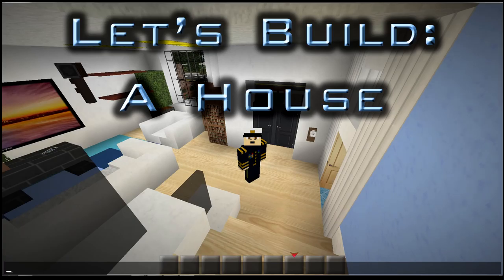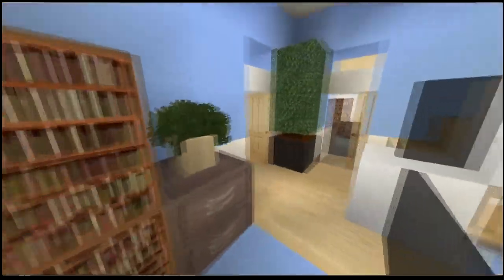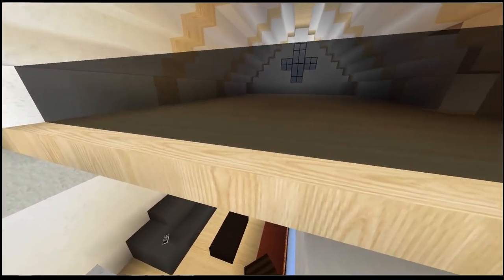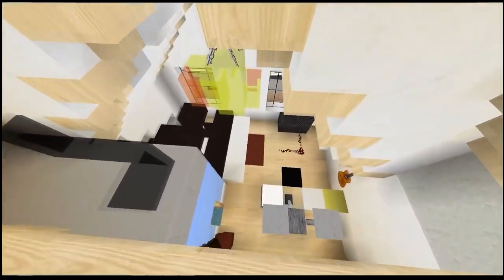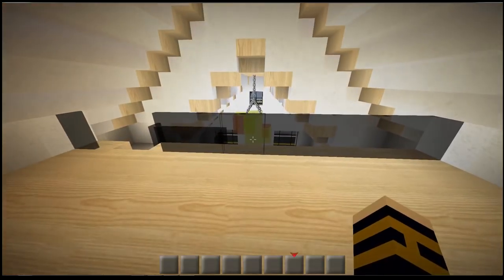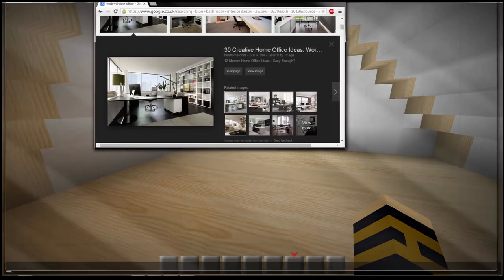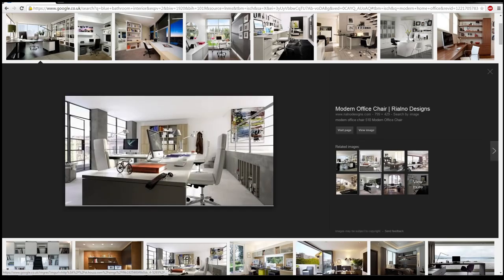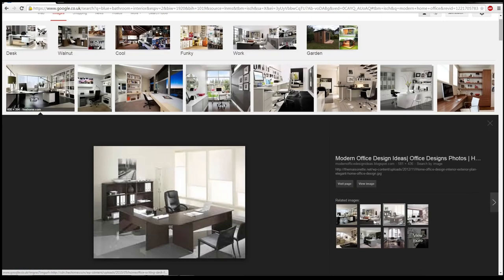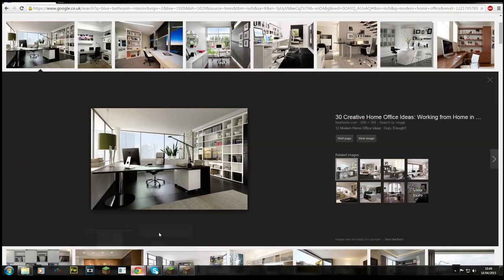Hi guys, welcome back to another episode of Let's Build a House — house number two. We're doing the interior and finishing off this mezzanine floor — I can't remember exactly what it's called. Up here we're going to put in a work office. There are a couple of ideas thrown around, like an executive office, but I quite like something more of a consulting style, black and white, very modern and simple.